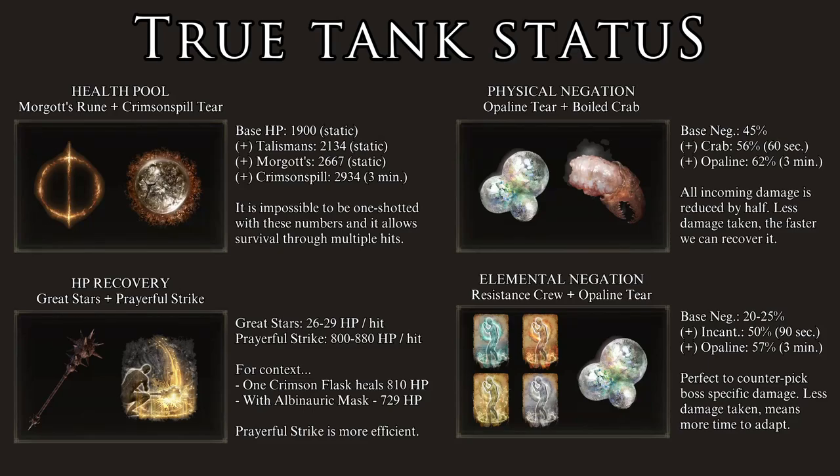In order to finish the build, let's talk about the Flask of Wondrous Physick and the Great Rune. When it comes to the Great Rune, we use Morgott's Rune. This increases our maximum HP by 25% and is a basic tool that helps us survive and increases the amount of healing we can get. As for the Flask of Physick, I like to use the Opaline Hardtear and the Crimson Crystal Tear — the first increases all damage negation by 15% for three minutes, the second increases max HP by 10% for three minutes. Combining all of this, in regards to HP we have 2,134 HP from stats and talismans. Adding Morgott's Rune, we get 2,667 HP.